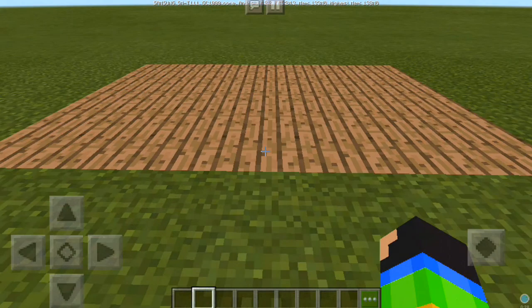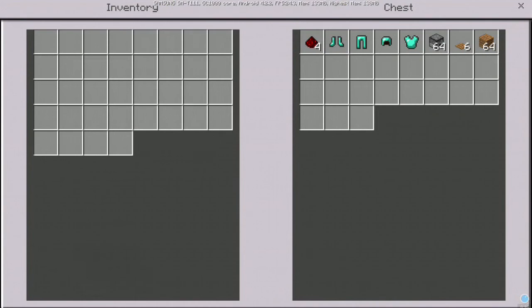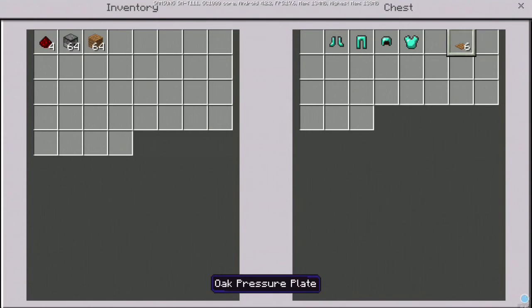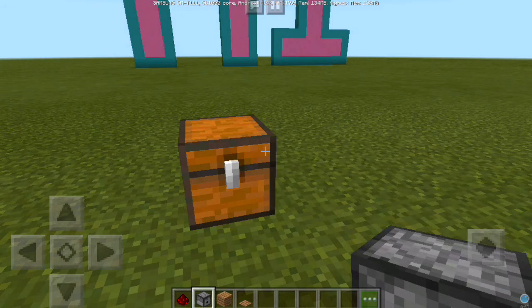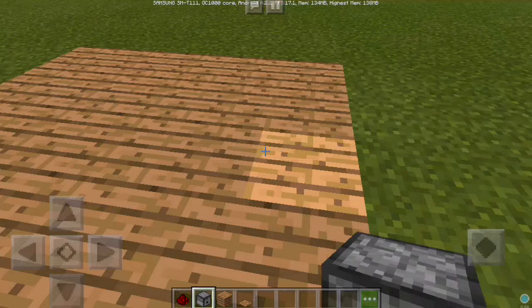So let's go. You must have dispenser blocks, water, any block you want, redstone, and also a pressure plate.